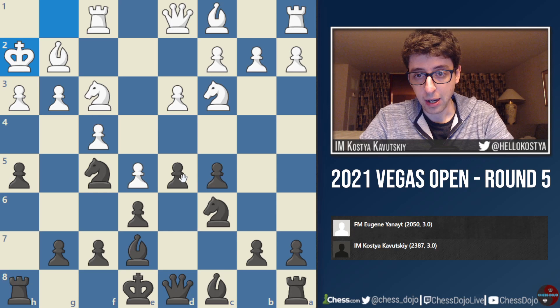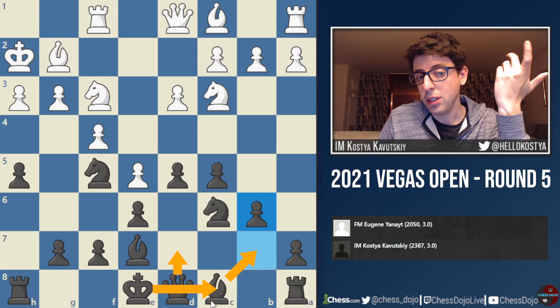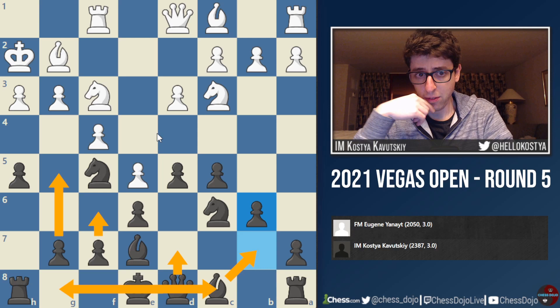I continue B6, and this is the typical plan — the idea is to play Bishop B7, Queen D7, castle queenside, bring a rook over to G8, and then start playing F6, G5, just opening up the kingside and making things very tricky for white's king. In the meantime, it's really hard for white to create counterplay.